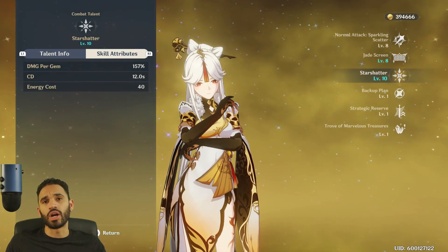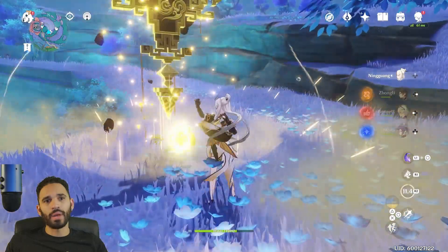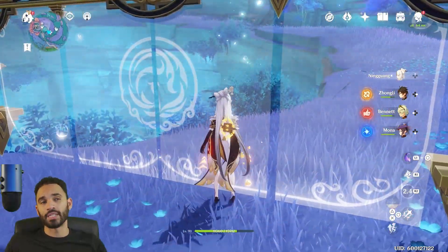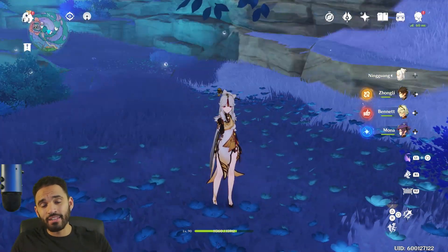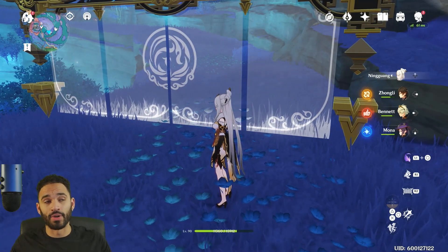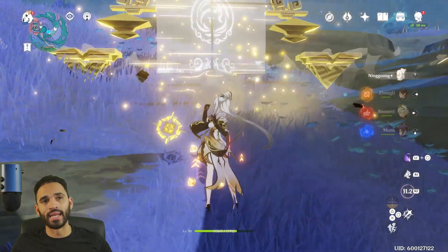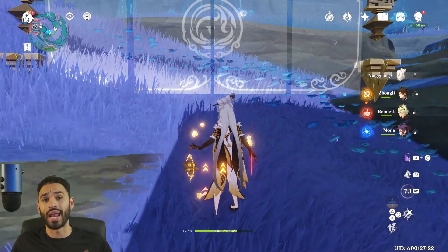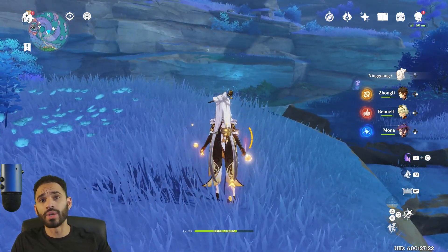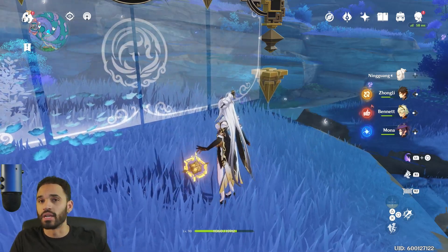Her ult only costs 40 energy — you know how fast Ningguang's ult fills up. So when you spend 15 energy on the Shimanawa proc, you're getting it right back, especially if you land your attacks. You pop the elemental skill, get your 50% damage bonus and 18% attack, and by the time you pop the ult you're already regenerating energy. If you have less than 15 energy it won't activate. Once the buff is active, it won't activate again within that 10-second duration — you have to wait for it to expire first.